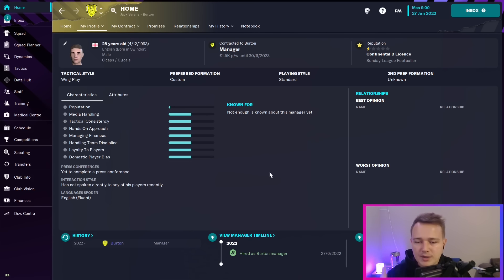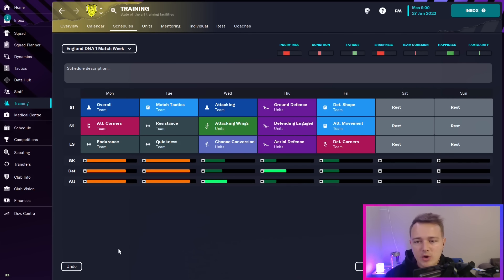The question becomes: how do you put this into Football Manager? I've had a look at the training and team training, and what I'm going to do is have this one-week setup for any time we have a full week with only one match - for example, a match on the Saturday. Whenever there's a week between games, I'm going to put my England DNA scheduling in.